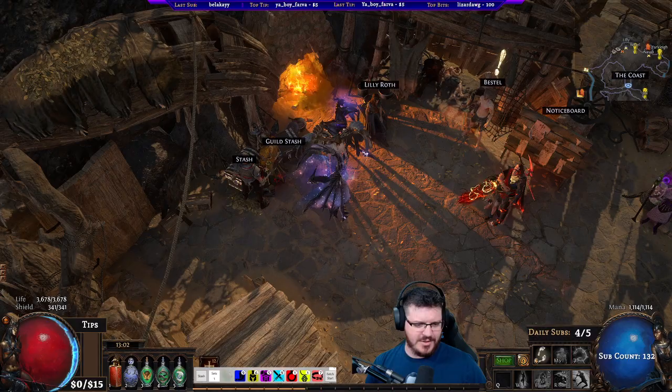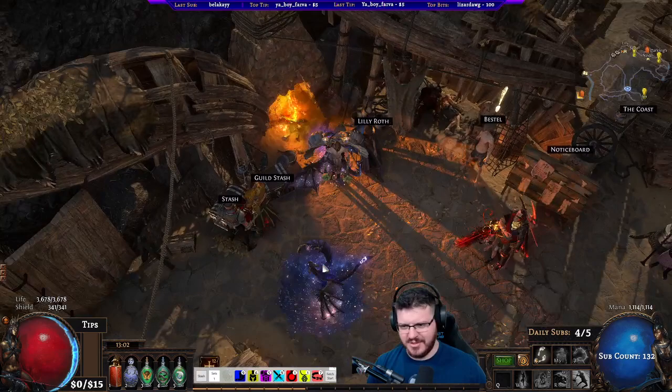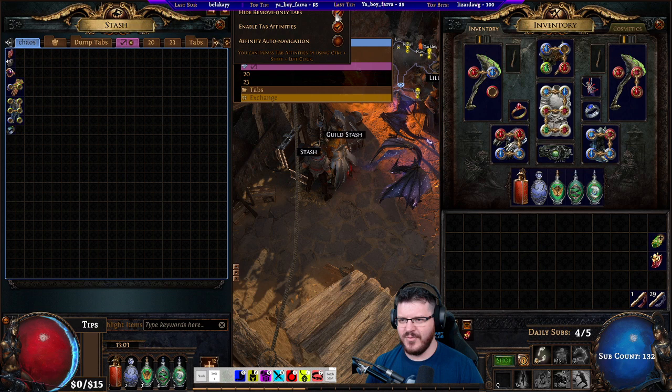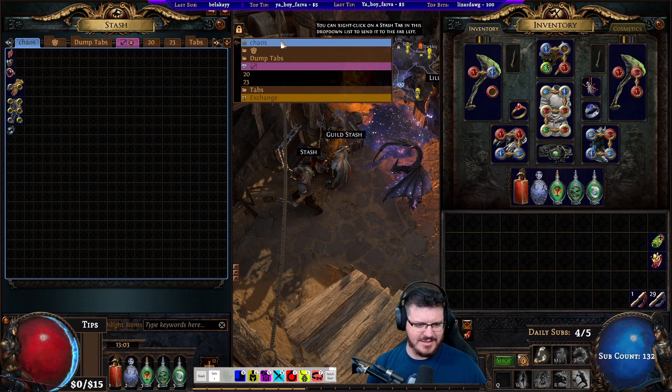Alright, so we're going to go over two things in this video: one, the exclamation mark rich strategy — we call it that because that's the command in chat — which is an idea of making money with rotating stash tabs. I'm going to hide my remove-only tabs and show people the tab setup that I'm going to be using with my current stash tabs.